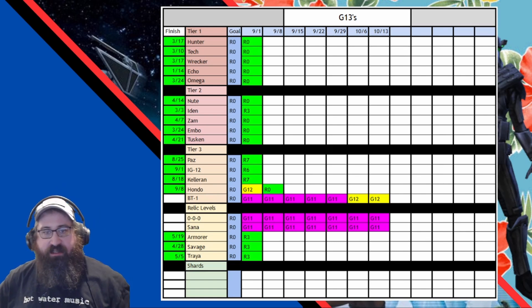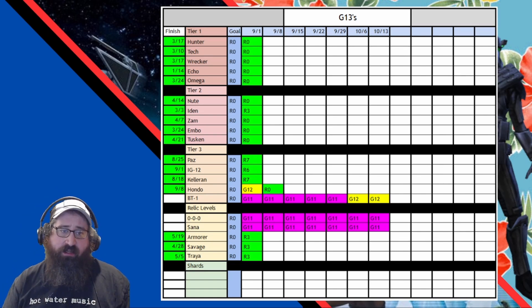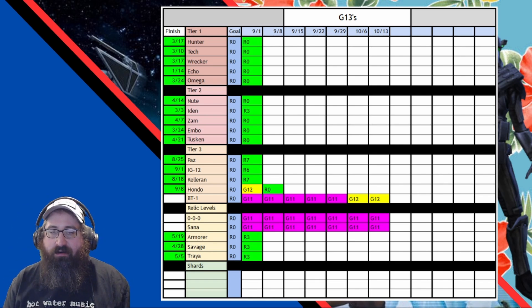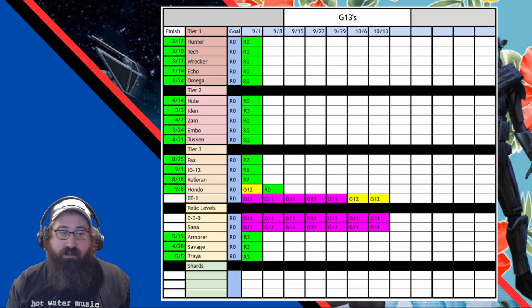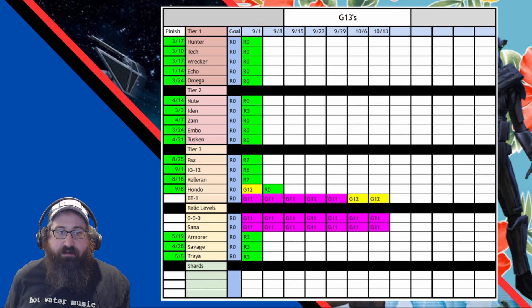For this project, I've put together this spreadsheet to track my progress. I break my farms down into four tiers, five characters per tier, trying to get one to the goal each week and another staged at G11, 12 or 13, depending on what kind of resources I have left. I have two concurrent projects going on, trying to get some older Journey Guide stuff up to G13 for when I decide I want to go for it.